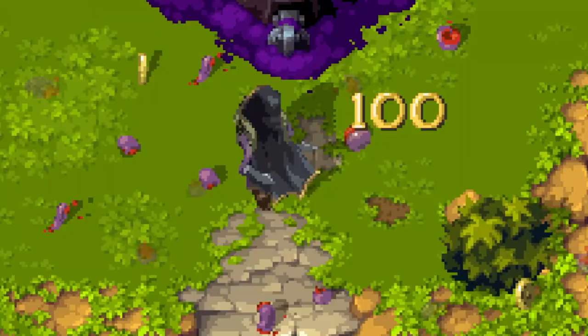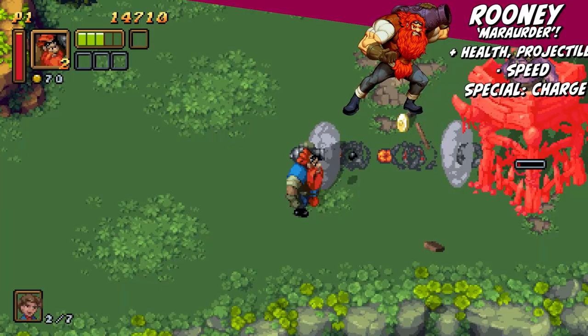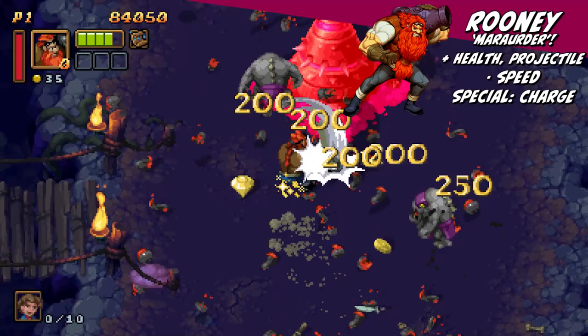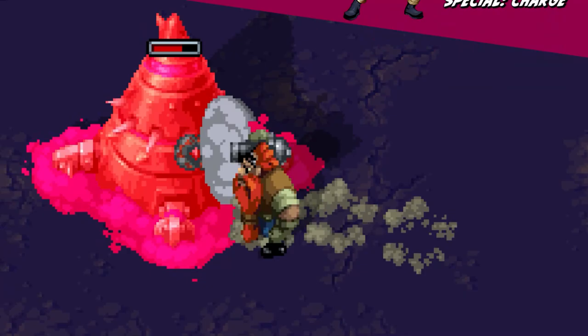The characters each function with their own different strengths and weaknesses. Rooney the Marauder attacks with a cannon he carries on his shoulder. Powerful ranged attacks are his speciality, though he can also swing that cannon up close and personal to really do some damage. With a special ability charge, Rooney can steamroll through groups of enemies with extreme power, which can help clear the screen in the heat of a crowded battle. Rooney has a strength advantage over the rest of the characters, though he moves slower given his size and weapon of choice.